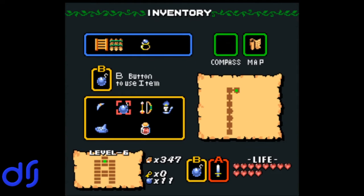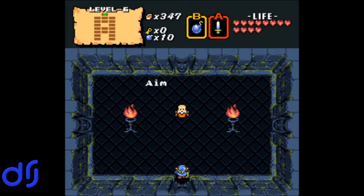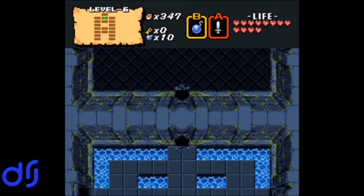Pretty obviously there's gonna be a bombable wall up there — yep. With an old man who tells us, 'Aim at the eye of Goma.' Well, I guess we know what the boss of this dungeon is going to be.